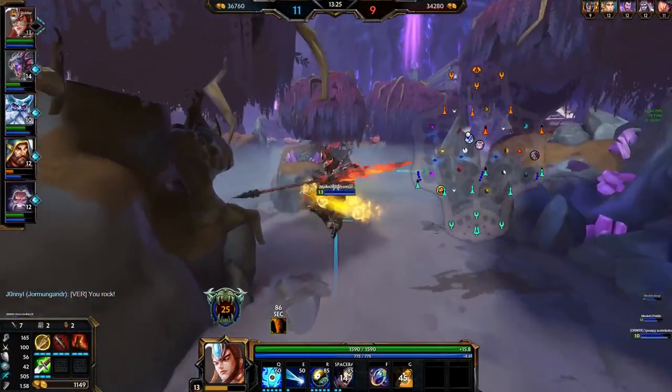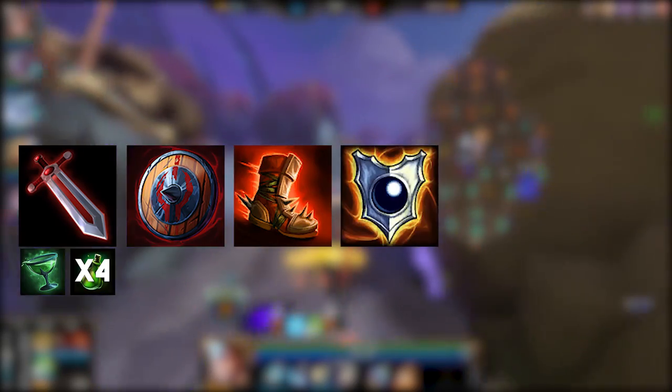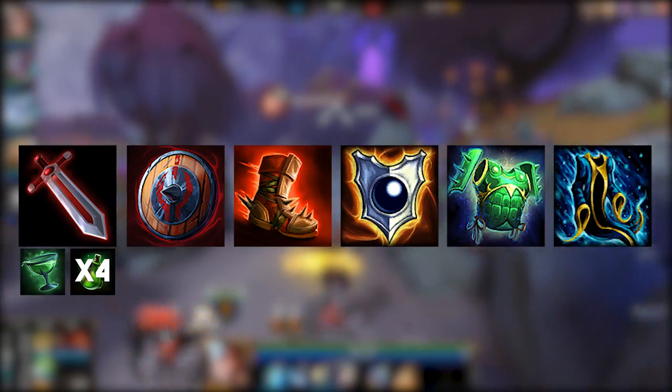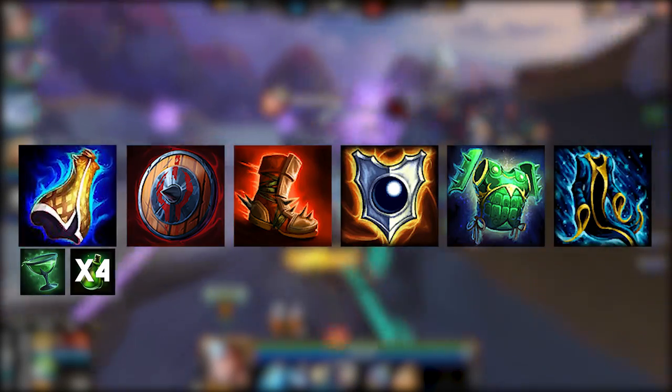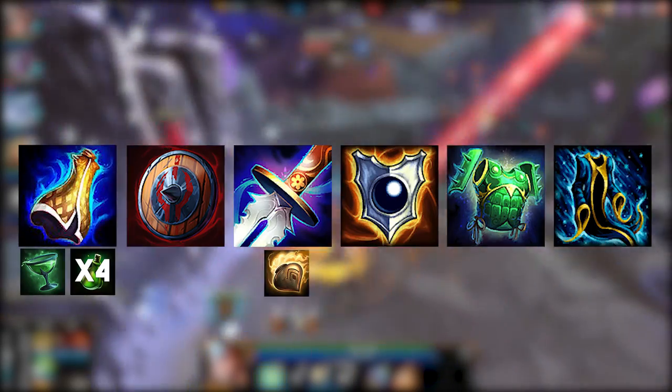For the full solo lane build example: start with Warrior's Blessing, Health Chalice, and four health potions. Grab Berserker's Shield first, followed by Ninja Tabi, Void Shield, Genji's Guard — swapping the order of those two if you need to — then Spirit Robe, sell your blessing for Mantle of Discord, and if the game goes long enough trade your boots for Masamune and get the Elixir of Speed. Your two relics for solo lane should be Teleport first and then Blink.